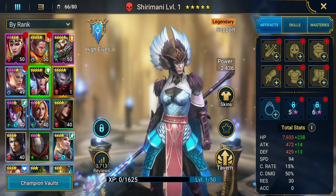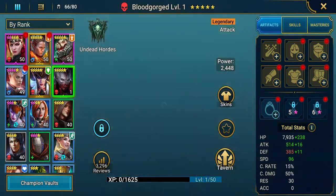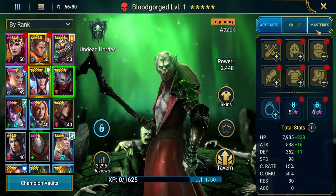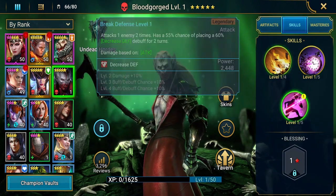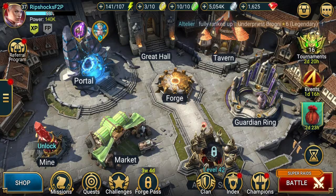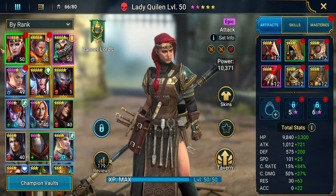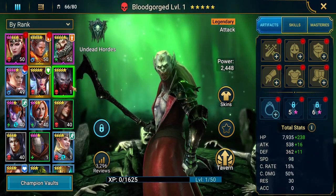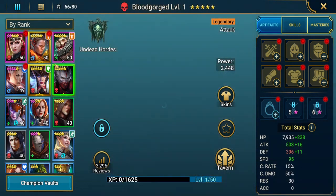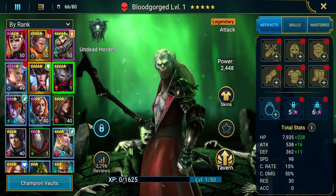We'll probably end up building these two units to be our main legendary. Possibly — I don't know, I've been debating. Because he only has one AOE, and I really want somebody with at least two AOEs so they can just be the main leader of damage. We have to try these units, level them up, and try them out. I'll probably be doing that today, so you probably won't get a video on that till the end of the week or next week.